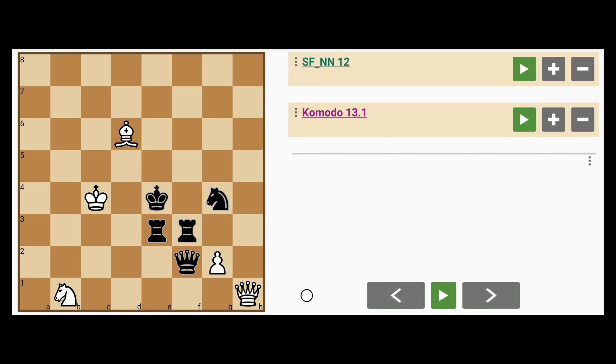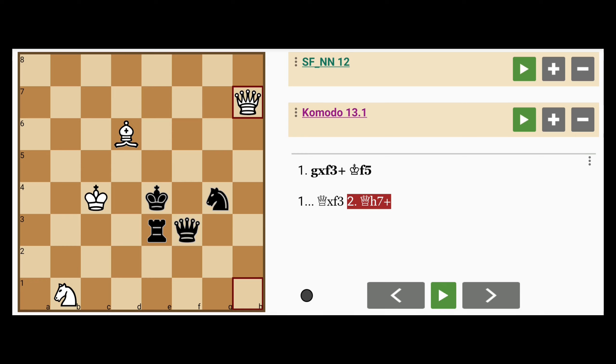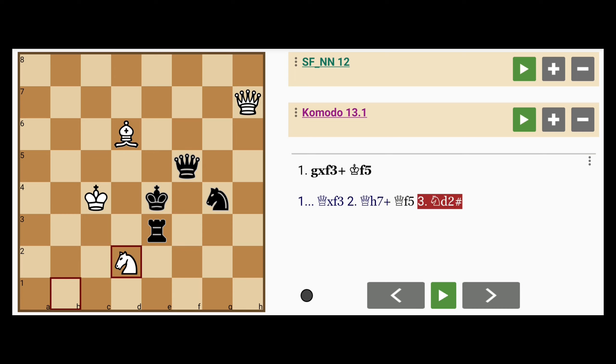So black is ahead in material, but black's rook on f3 can be captured by the pawn on g2. Is that what white should do in this position? Capture this rook with check, no less. Black will then play king to f5, because if queen captures f3, queen to h7 check, queen intervenes, and knight to d2 mates.